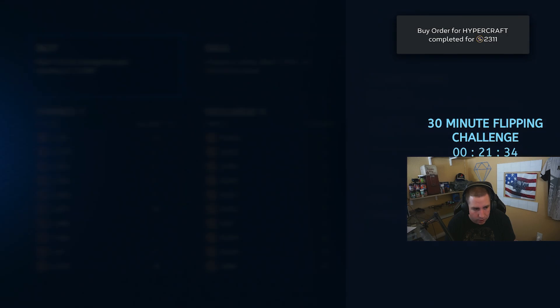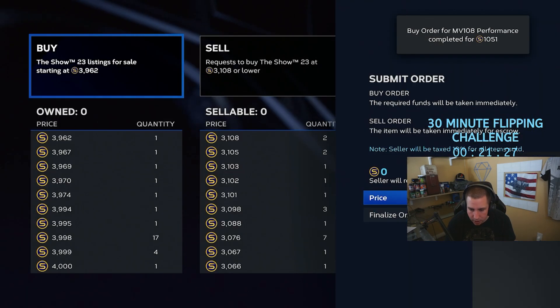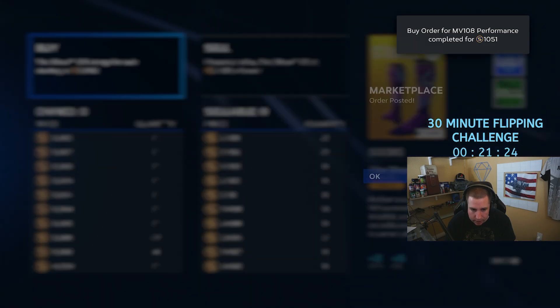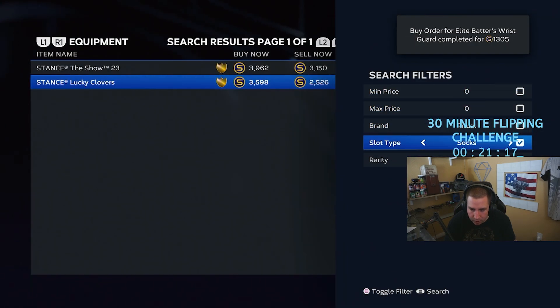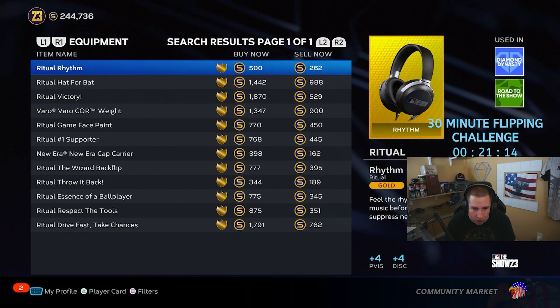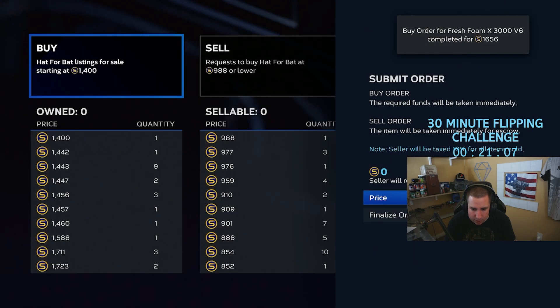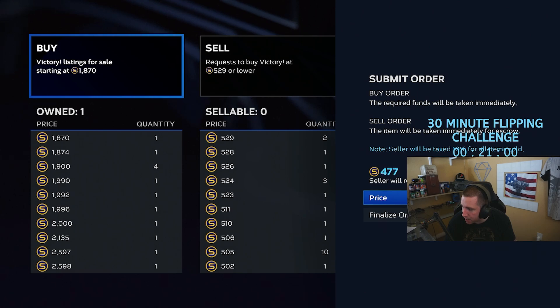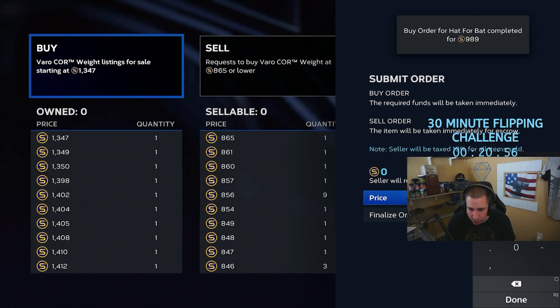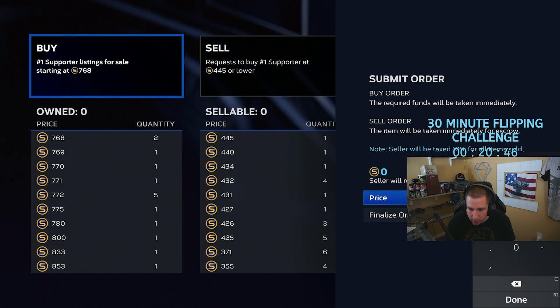We could still flip this one — I see some over there super cheap, like around 1026, and it'll probably still sell for around 14. For socks, I probably wouldn't normally recommend it but I'll take it because I know it'll sell late at night. For rituals you can do all of them if you see good margins, or just skip them. This took about 10 minutes to go through all the equipment — normally I'd skip rituals and be done with the buying process faster.